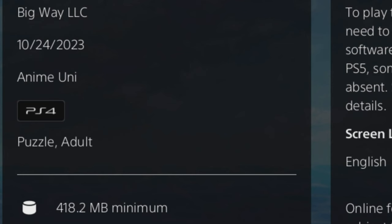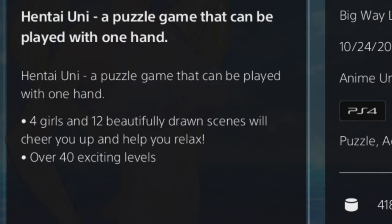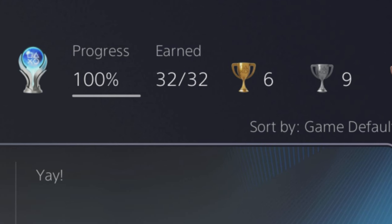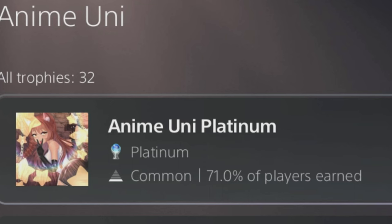It's an adult anime puzzle game called Hentai UI — a puzzle game that can be played with one hand. They call it Anime UI but have 'Hentai UI' as their title, I guess they wanted to switch it up. It has 32 trophies and it's one of those games where you just grind through to get trophies. 71% of players have already platinumed it, which is the biggest indicator this is the easiest game to platinum.